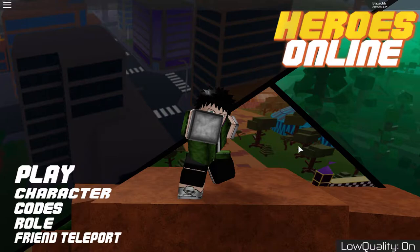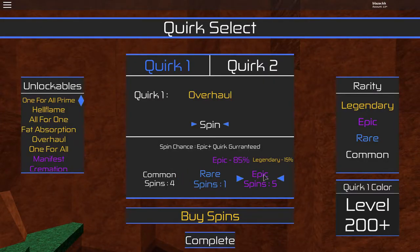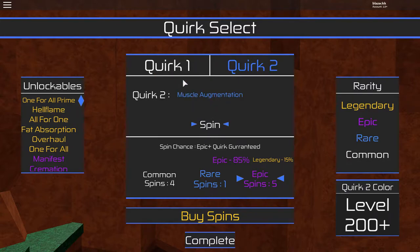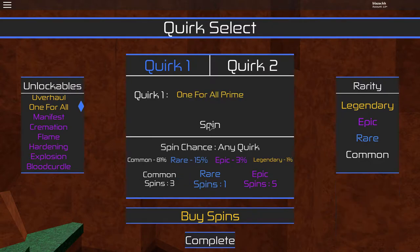So in the last video I showed you guys a code that gives you five epic spins, but I haven't used the code yet. In today's video I'm going to use that code to get a new quirk, but I already have Master and I'm going to showcase that quirk to you guys. Today I'm going to showcase Muscle Augmentation and I'm going to speed for it. Let's first use our rare spins — let's start with the common spins.